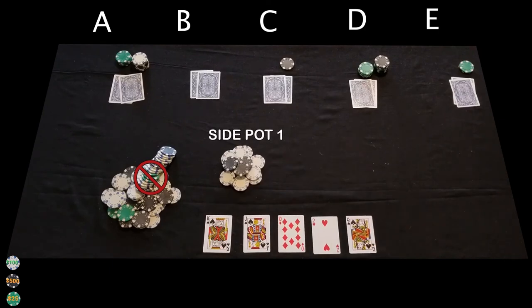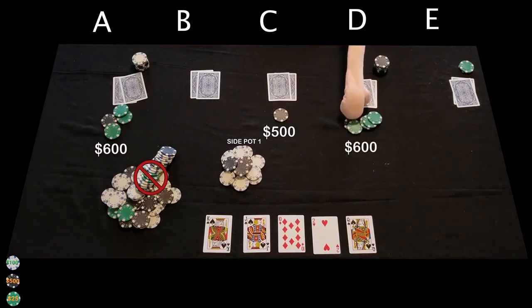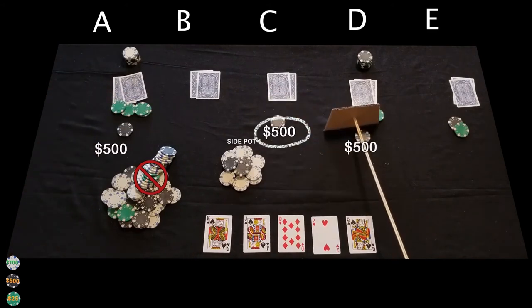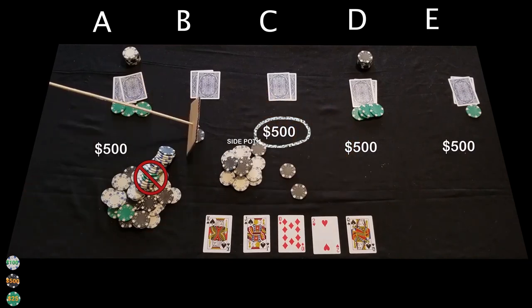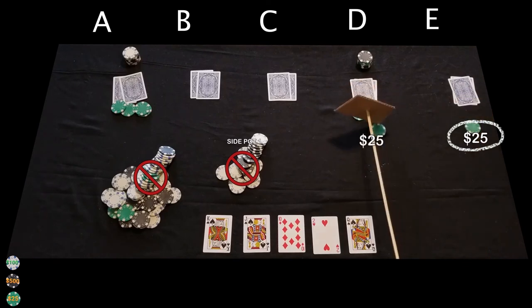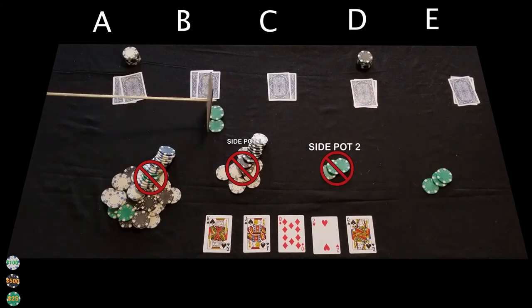The card for the river is placed and the last round of betting ensues. Player A bets $600, player C goes all in for $500, player D calls the bet for $600, and player E goes all in for $525. Just start with the player with the lowest bet. Player C went all in for $500, so we'll first take $500 from each player and put $2,000 into side pot one. This side pot is now closed. This leaves the lowest remaining bet at $25, so we'll collect $25 from each player that has a bet out to create side pot two. The remaining chips go to side pot three.